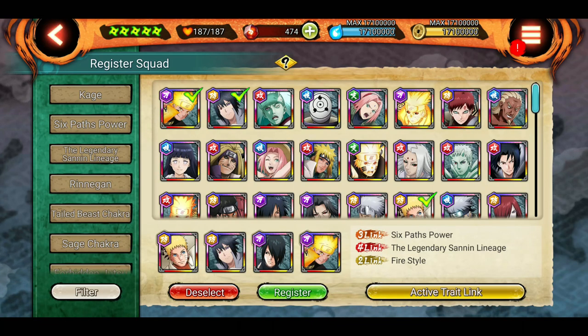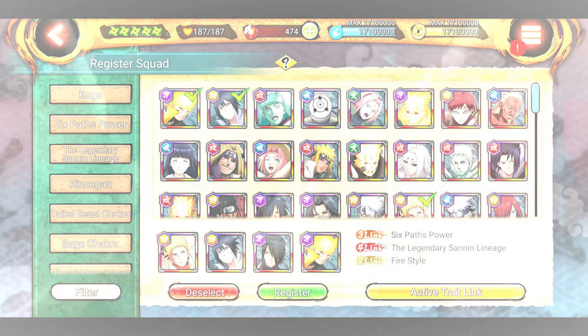Hey, what's up guys, Indian Sensei here, welcome back to another episode of Ninja Voltage. In this video I'm going to quickly explain how the trade link works. I already made a video on it a few weeks back — if you haven't watched it, the link will be in the description and in the i-button. But at that time I was not able to unlock any trade, so I was not able to explain clearly. This is technically part 2 of that video.